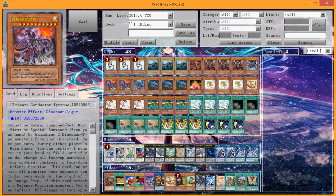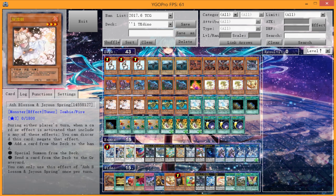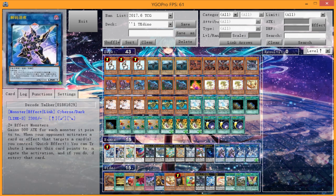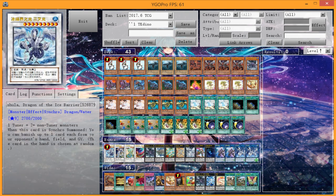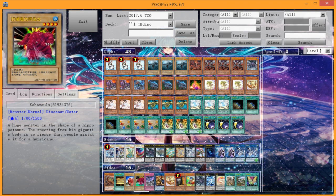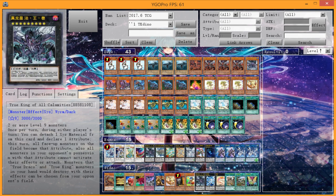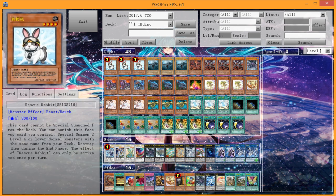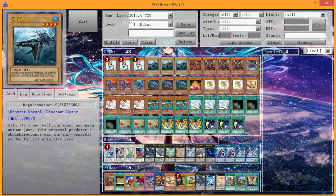Final thoughts — Dinosaurs are definitely much worse now. They lost their best tutor in the Earth True King monster, and I'm not sure if Rescue Rabbit has a place in this deck. I definitely want to try Gold Sarcophagus and Giant Rex. The deck is already at 43 cards, but you might want to drop the Rescue Rabbit engine and play Gold Sarc and Giant Rex, which goes very well with Evolution Pill. Survival's End could also be an option. Set Rotation as well. Feel free to leave feedback, and thanks for watching!